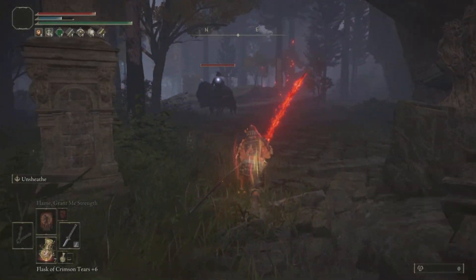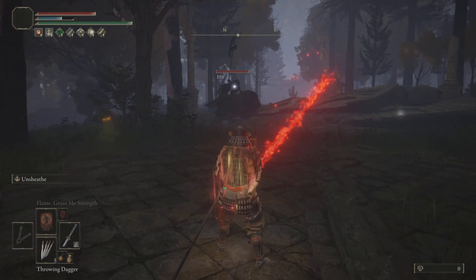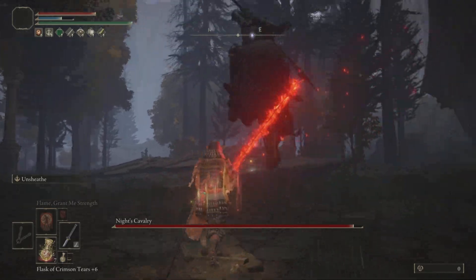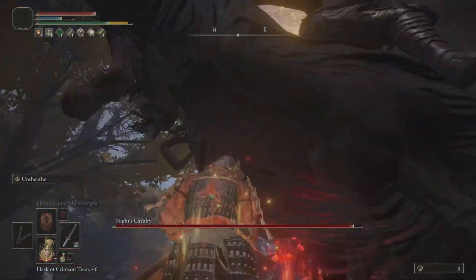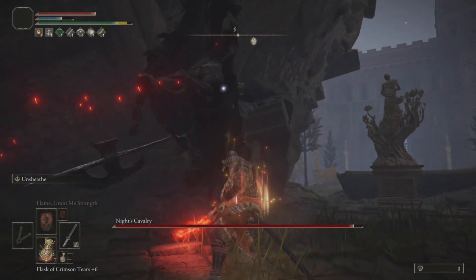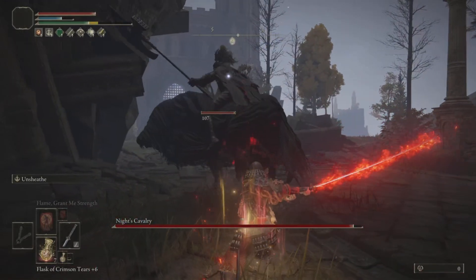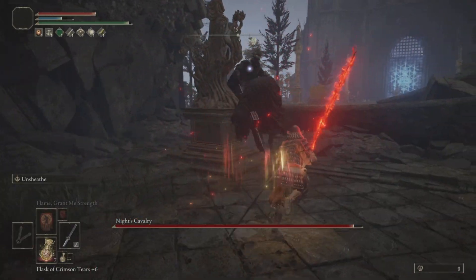We're going to focus on the Ash of War Giant Hunt, which is available from this Knight's Cavalry in Liurnia. This enemy can be a bit of a handful at low levels with a low level weapon. Here I'm using a plus zero Naga Kiba, just enough stats to use the buffs. Leveling up your weapon and your stats a bit might be necessary for taking him out.